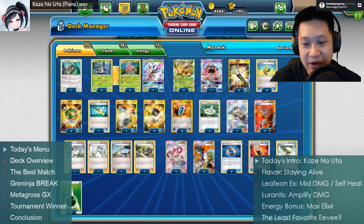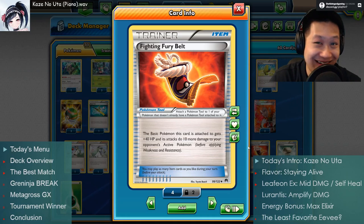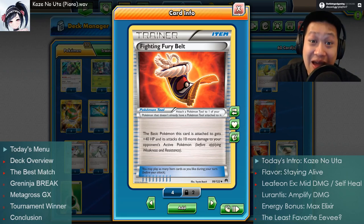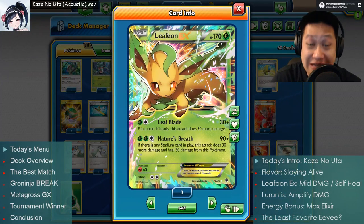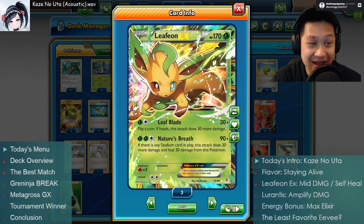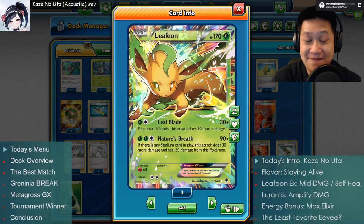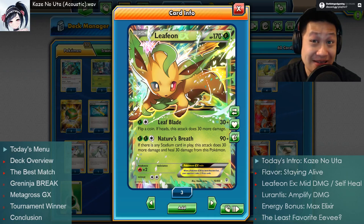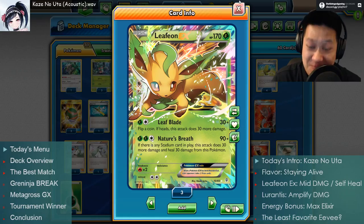I'm going for defense, so we're going to use Fighting Fury Belt. It helps basic Pokémon — Lurantis is probably jealous at this point. You get 40 more hit points and 10 more damage. Add those all together and you have a very tanky Leafeon — now at 210 hit points, like its master, with 10 more damage from the equipment. With the stadium, your effective health shields at 240, even not including the healing. It should be a pretty tanky deck.